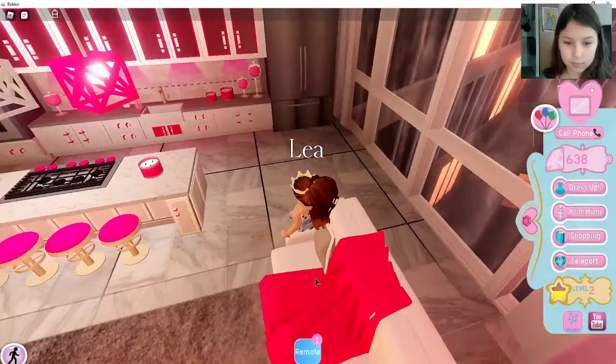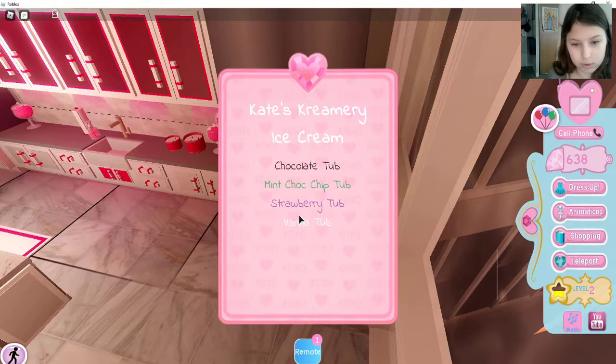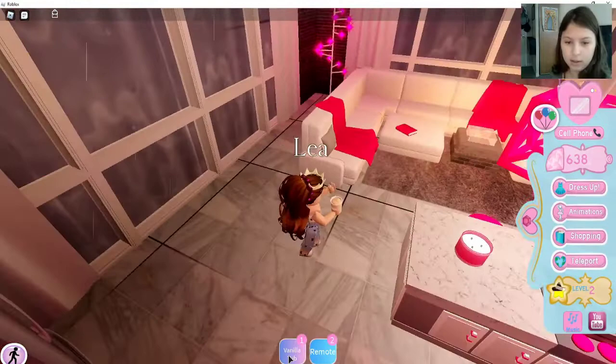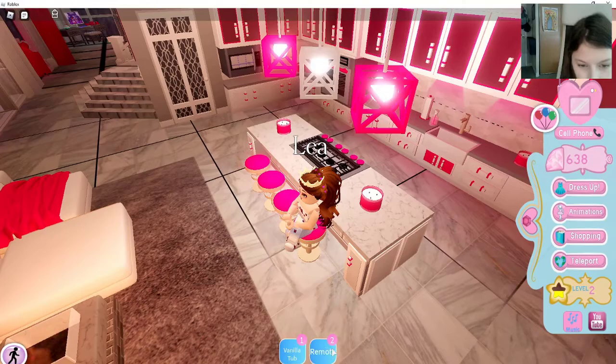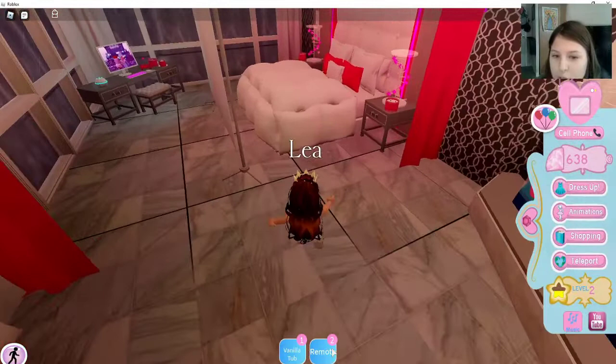Now let's see what they have for food. I don't want to sit down — let's see what's in the fridge. Chocolate tub, mint chocolate chip tub, strawberry tub, or vanilla tub. I think vanilla tub is good. I'll put that away. Okay, now I'm gonna eat that a little — let's sit down and eat.